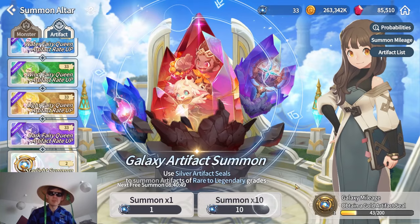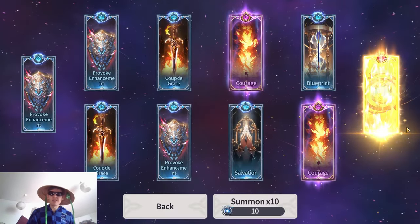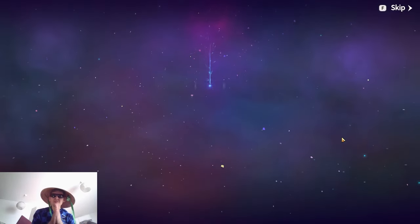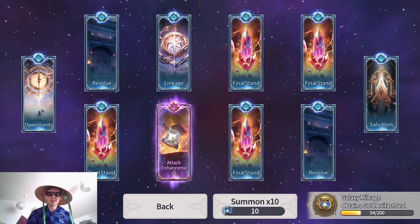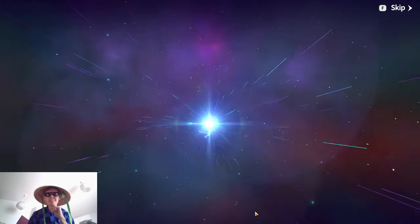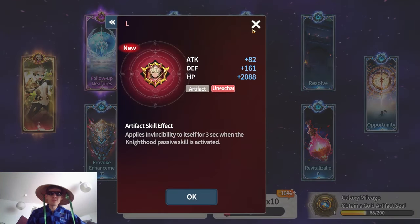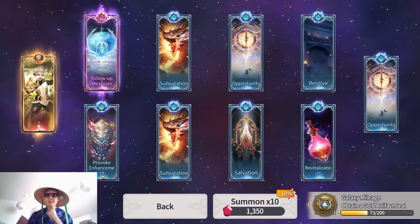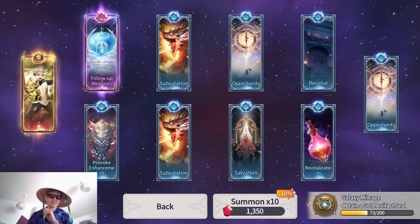Let me showcase how it works by summoning a few. The summon animation shows a color — blue, purple, or legendary — and we got a legendary here! Out of 10 pulls I got one legendary, two purple artifacts, and seven blue ones. Doing another 10: only got a purple attack enhancement and nine blue artifacts. One more 10-pull — and there we go, I got one for the light vagabond, one of the newer purple ones, and eight blue ones.